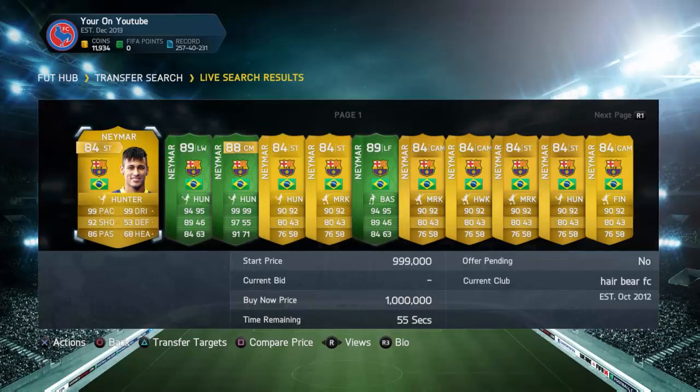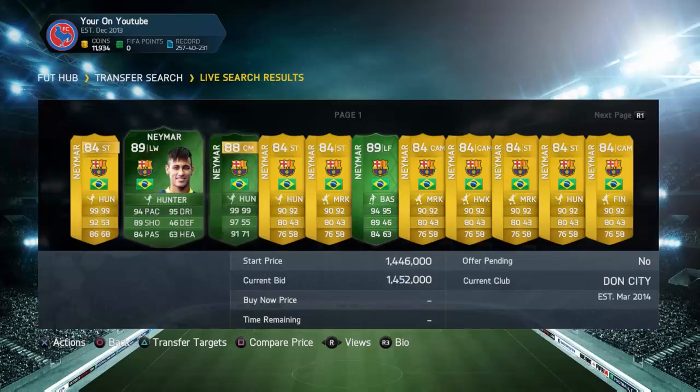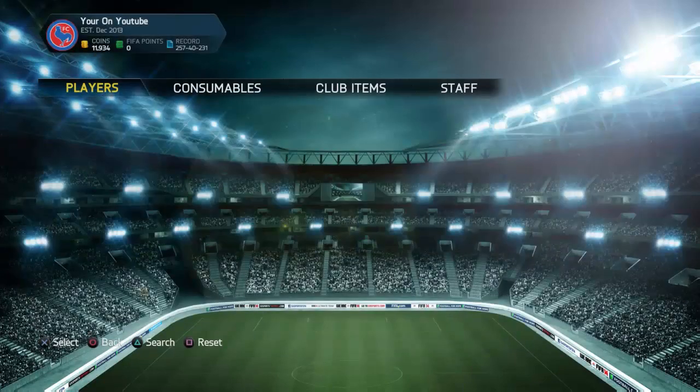When the game comes out he'll rise even further. So what you want to do is during the web app, before the game comes out, spend all your coins on players who will be worth more than about 50k. Say you have 50k — buy a Neymar, wait for the game to come out, and I guarantee his price will rise to 200k and you'll make a massive profit. This happens every year — it isn't just random luck.